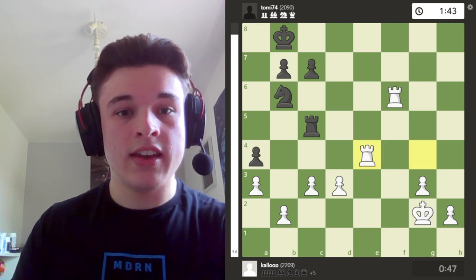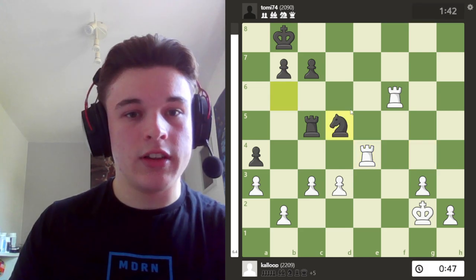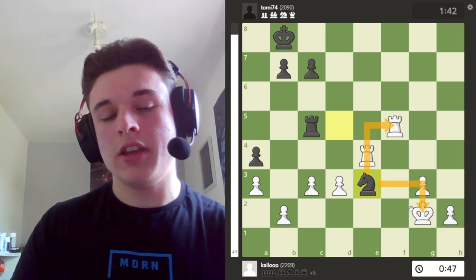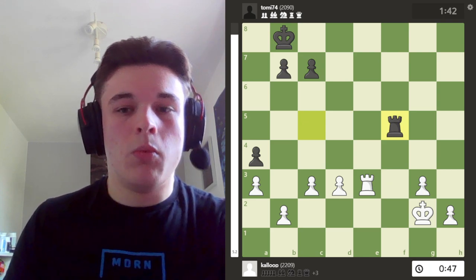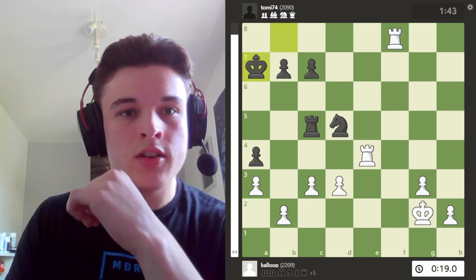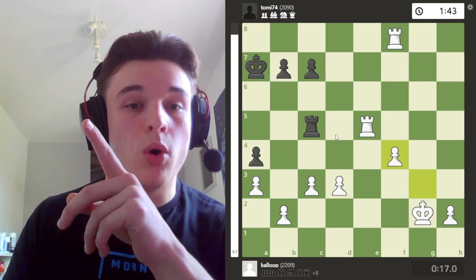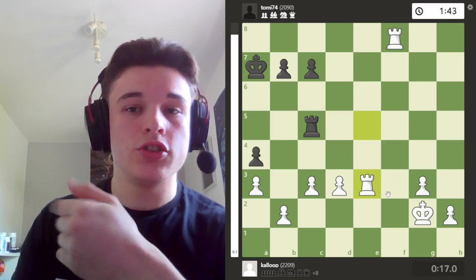I take on g4, he takes, I take with the rook to keep my pawns together. He plays knight d5, attacking my rook. There are a few tricks here — if rook f5 is played, then knight e3 check forks the king and the rook. After rook takes, rook takes rook, I'm up three pawns. But why give him the opportunity to trade his knight off? Instead I go rook f8 check, to get my rook off this vulnerable forking square.